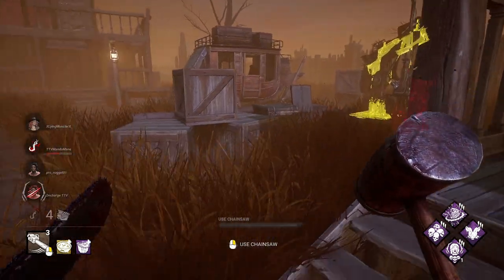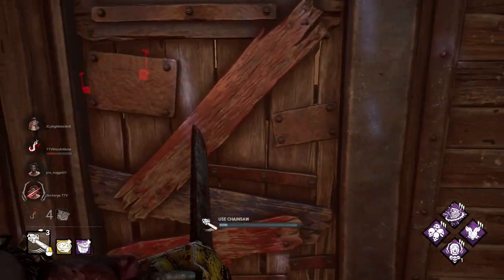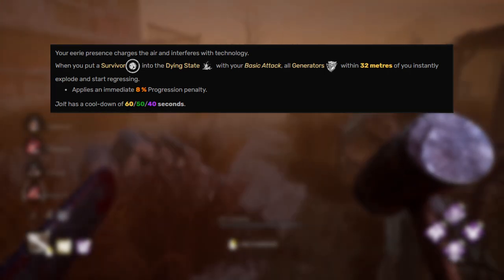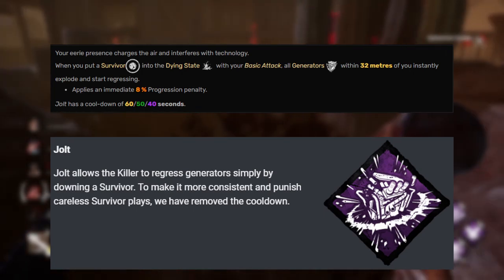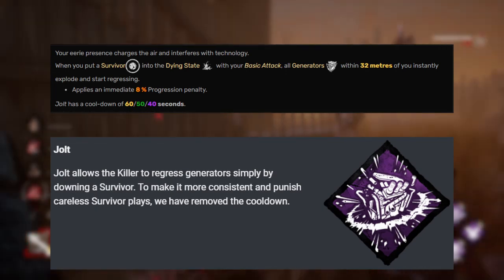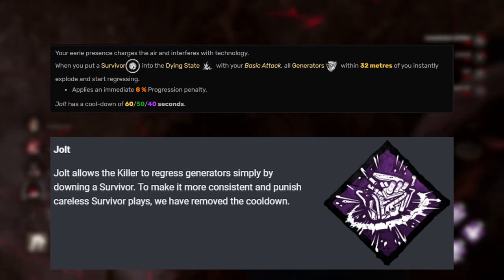Jolt is on here and that's a perk I use a lot as a gen-regressing perk, so I'm glad it's here. The way it currently works is whenever you down a survivor with your basic attack, all generators within 32 meters of you will explode and lose 8% progress and then begin regressing. However, the downside to Jolt was it had a 40-second cooldown. The change they're making now keeps everything the same except it has no cooldown. So you can just chain this thing and start blowing up gens. I'm so happy they removed the cooldown.